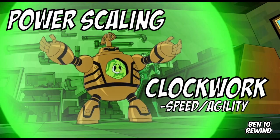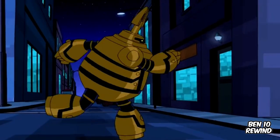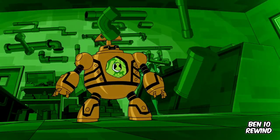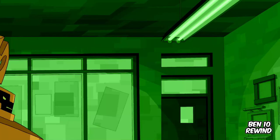Speed and Agility. Clockwork is one of the slowest aliens because his clunky form is not good for running, and Ben loses stamina quickly. However, he can increase his speed by slowing time, which causes the world to slow around him. This ability also helps him in dodging projectiles.